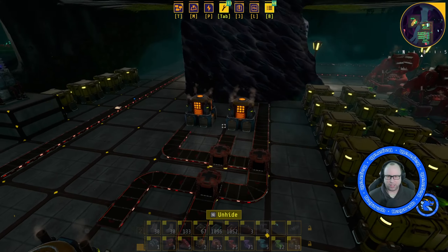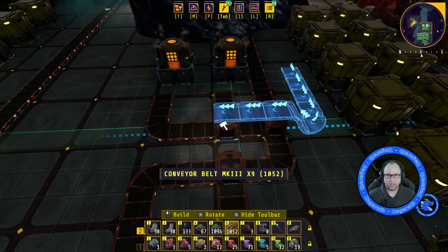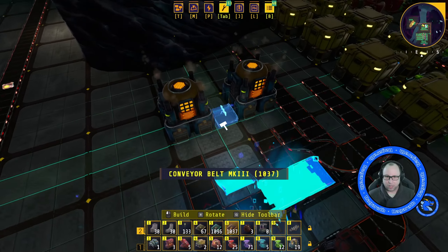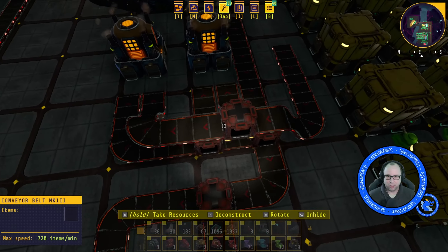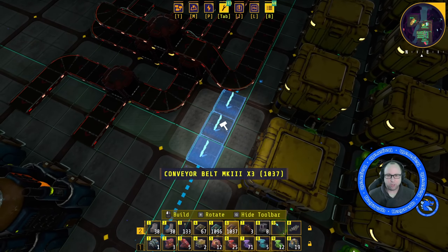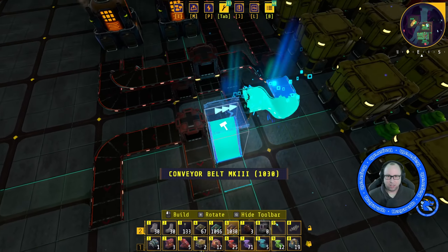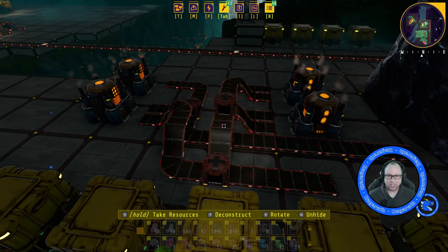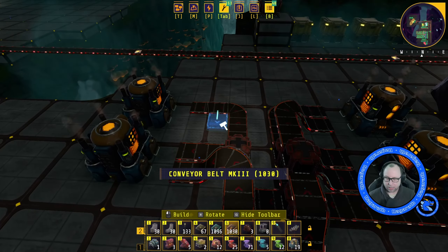But what about the ore? We need to get the ore in. So the ore will come in just on top — nice and simple. This also allows us to build another layer up on top of it if we need to eventually. We have to split it here, because if we don't split it there it won't evenly feed both. So we're feeding half into this way, half into this way, and then this one is feeding half in here and half in there. So it splits all nicely.